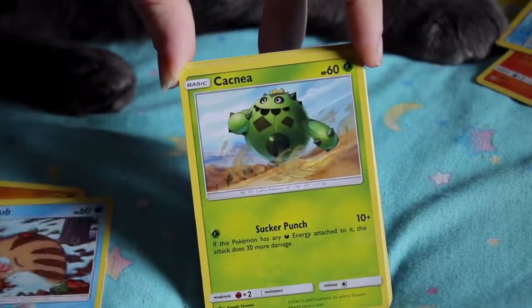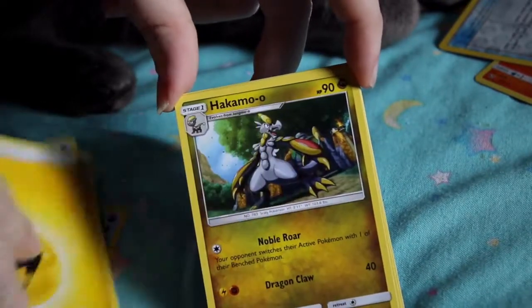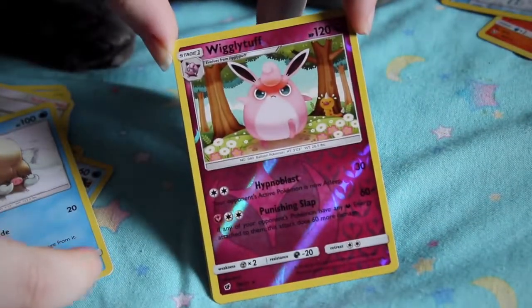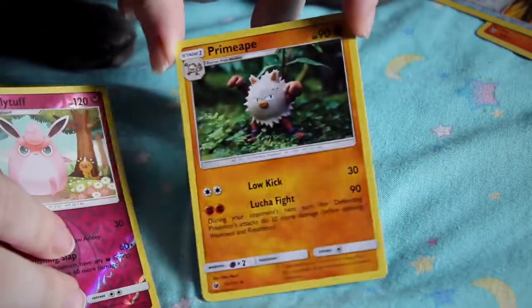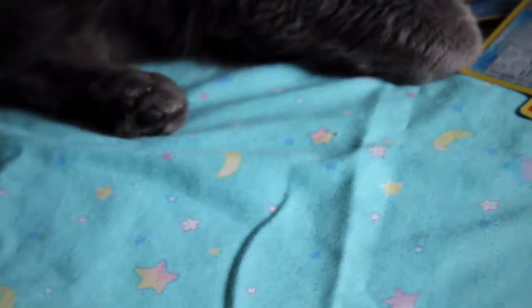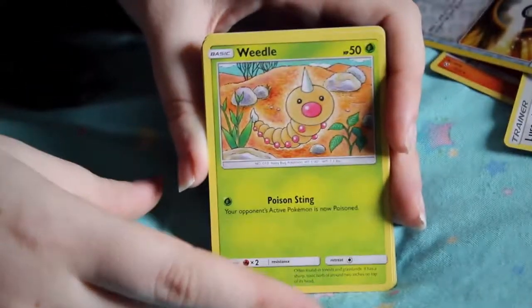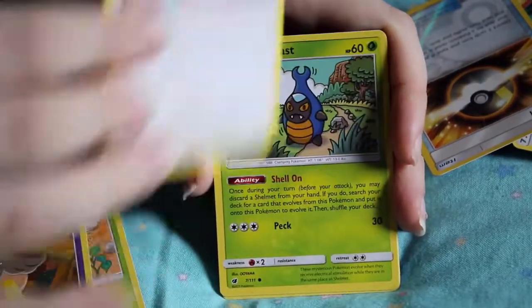Oh, that's a really good Cacnea — I haven't seen that one, he's really fat. Shellos! Electric energy, Hakamo-o — that's her name — Lusamine. That is a good boy Weedle — look at how that Weedle is drawn! And a Primeape — I like that, it's a claymation 3D style. The audience cares about the cat! Give them what they want — give them the cat. I love him when he licks his freaking paws, so cute. Little chubby chops.